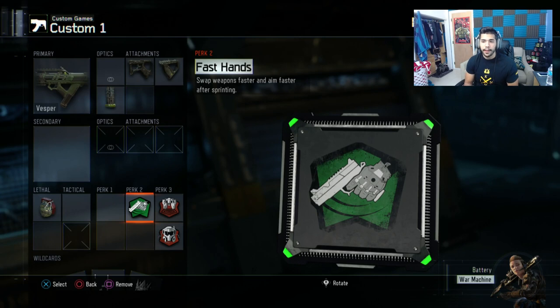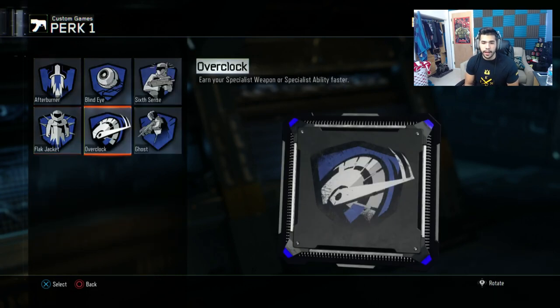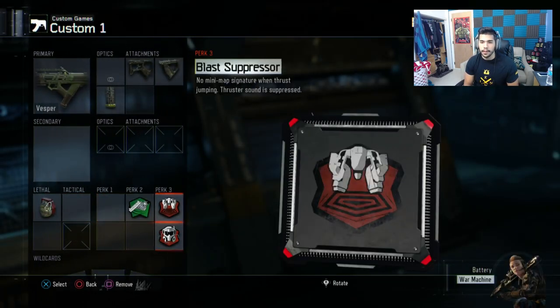It's pretty necessary — faster movement after sprinting. For perk one, the good perks are flag jacket and overclock, but I traded off a stun and a perk one slot for having those two.